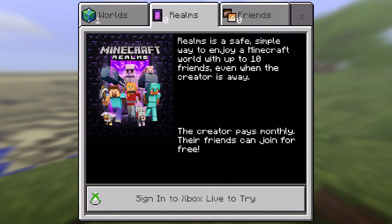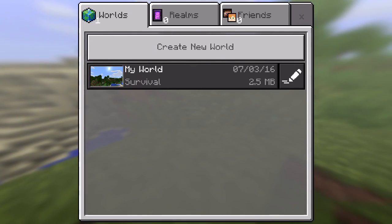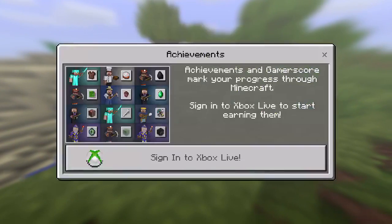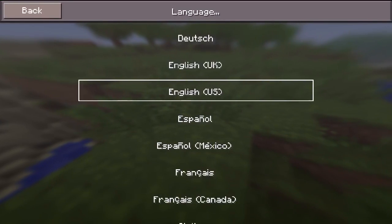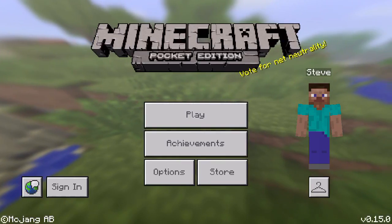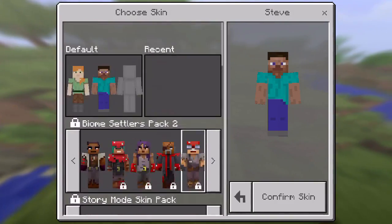You need to pay money for it, so that's pretty much it. You can hit X and there are achievements. If you sign into Xbox Live, there are skins — tons more skins in the hanger.